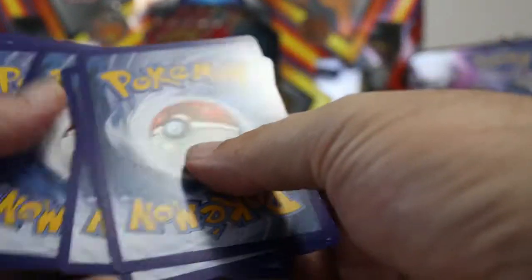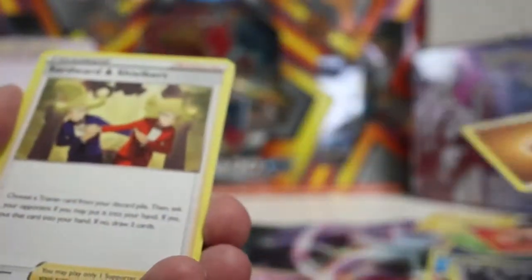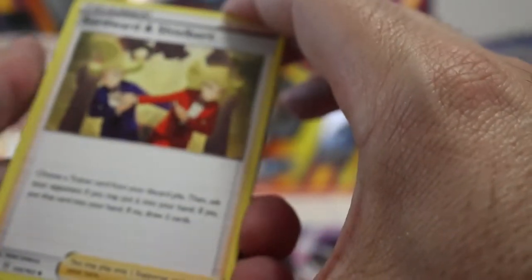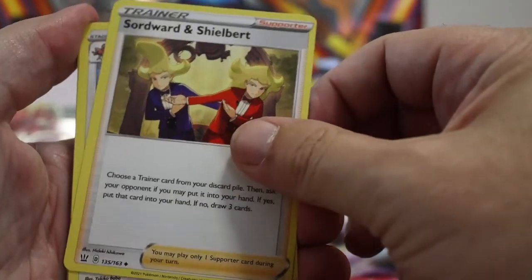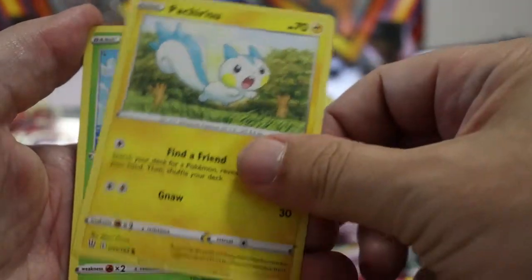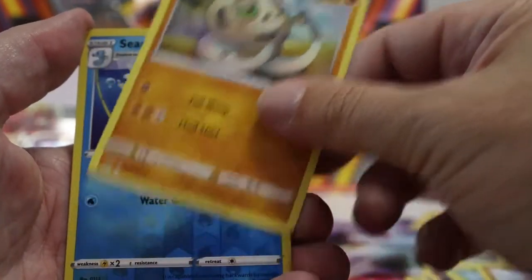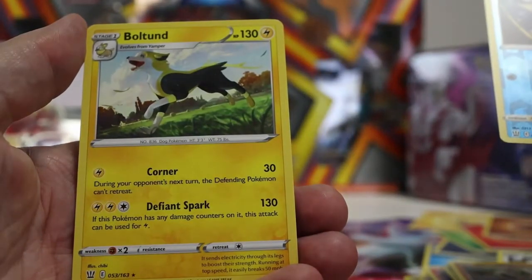Good card. This one is going to be psychic — I'm going to stick with dark. That is the opposite of psychic: fighting or dark, I mean it depends. Swordward and Shielbert, Ferrothorn, Carnivine, Spearow, Pachirisu, Cherubi, Mienfoo, Silicobra. Reverse Cedra and Boltund.